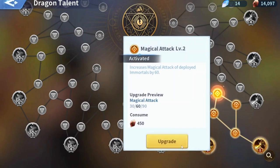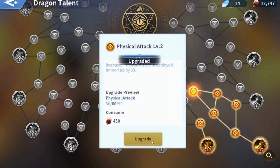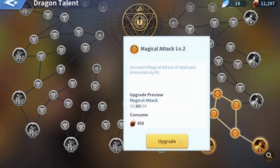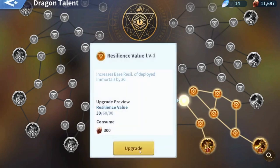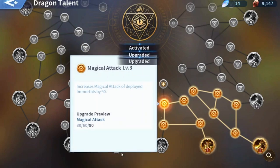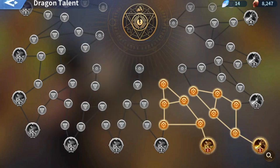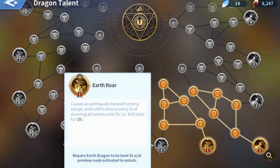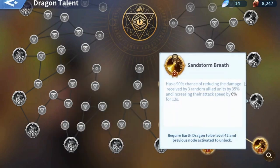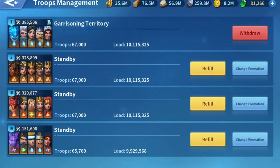Well, let's see how much this increases — this is physical attack, this is magical attack, resilience value, another resilience value, magical attack, and physical attack. We spent exactly 9,000 crystals, 4,500 on each side. I'm gonna wait until I get to level 42 to unlock the level 2 talent tier. Let's see how much power we got — almost 5,000.